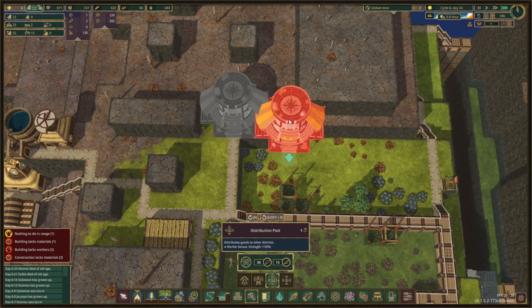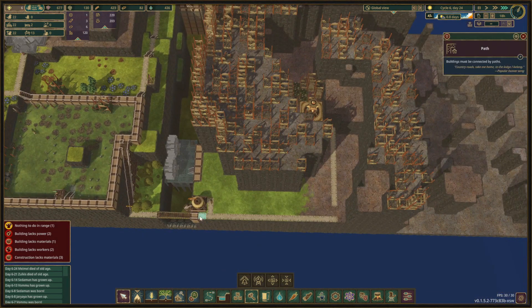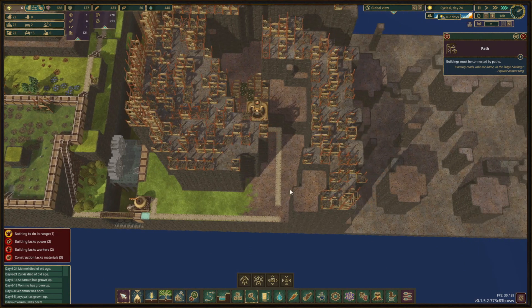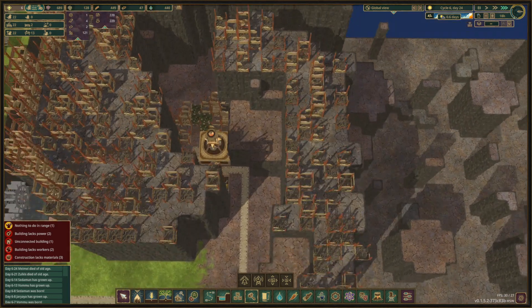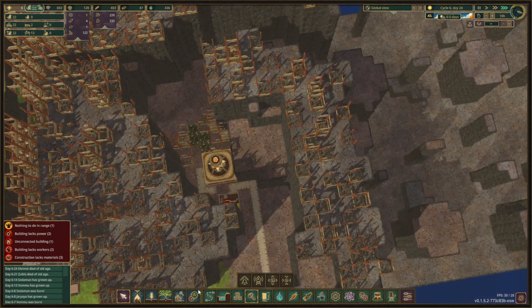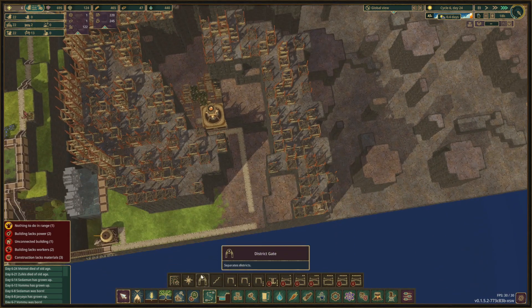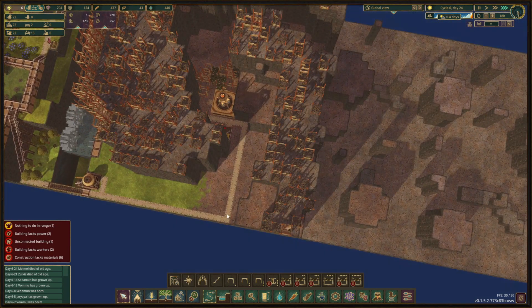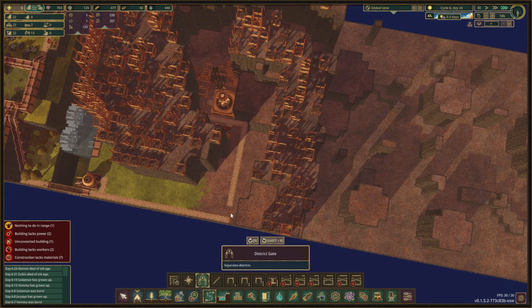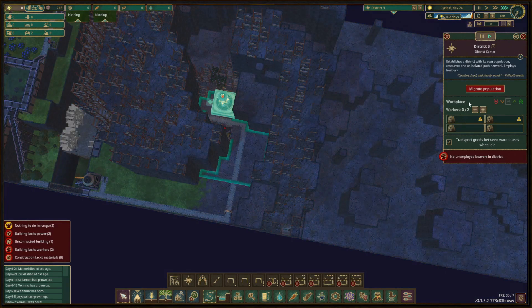We'll get the distribution post and set it up like this so they can have water from here. We'll make the district gate over this way so they're connected over here. We'll just do a district gate otherwise we cannot limit them for that district - we cannot really distribute goods to our own district.